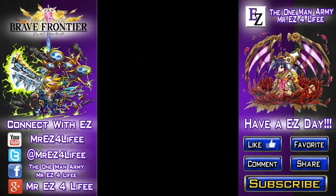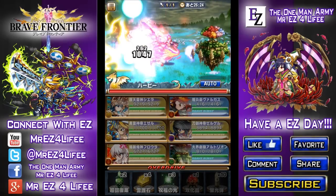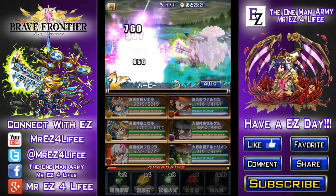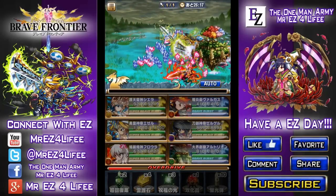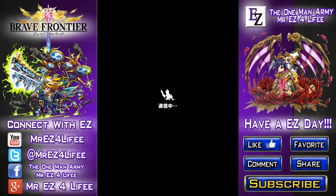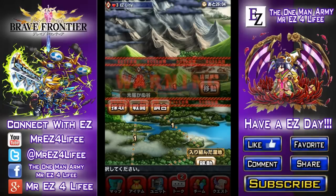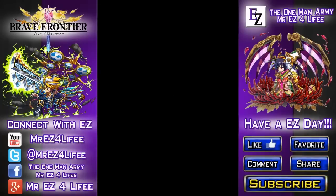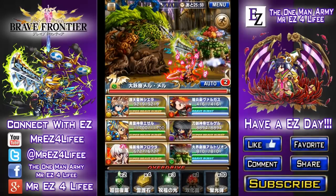We're going to do one more trash mob battle and then move on to the boss. I do anticipate this boss being longer than 10 minutes, just because even though we have some fire units, Vargas can't really do much right now. With him being an earth boss and us having thunder units, we have the elemental disadvantage today. Either way, here we go.